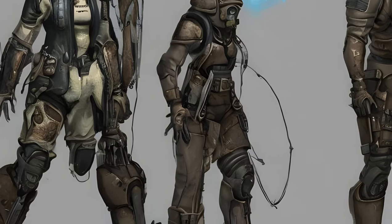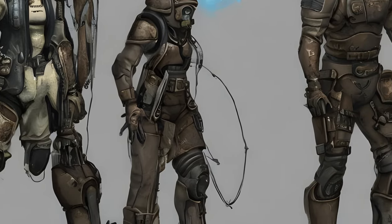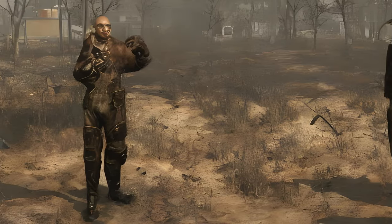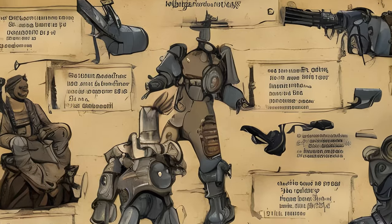Companion encounters — if you have a particular companion by your side, expect the following to occur during your time with them. All encounters are sorted and named by the aforementioned guide.